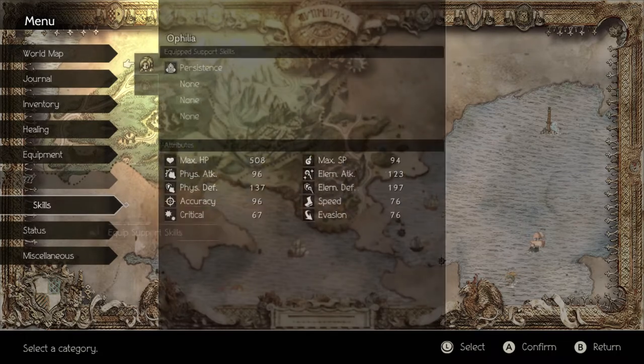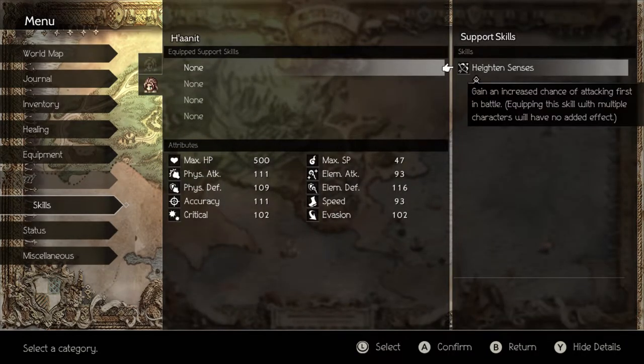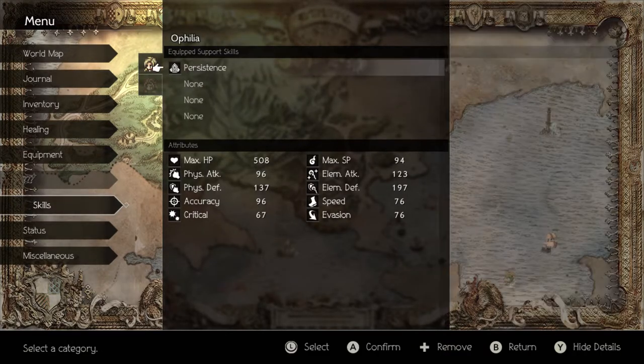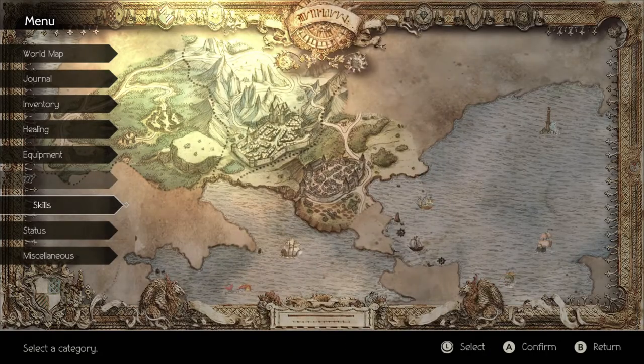Let's just jump in and have a quick look. Heightened Senses: gain an increased chance of attacking first in battle. Sounds good. It's not the best support skill out there, but it's better than not having a support skill.